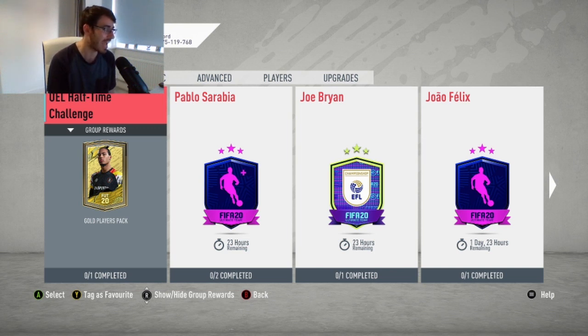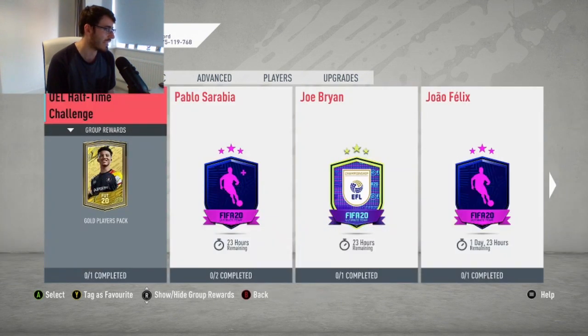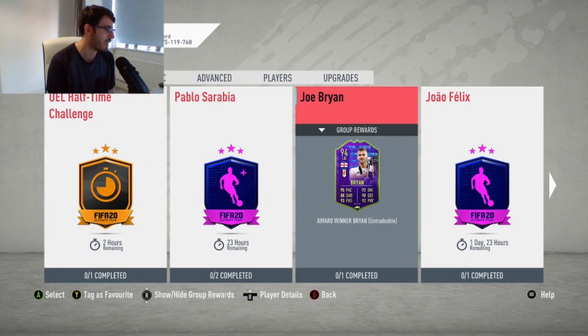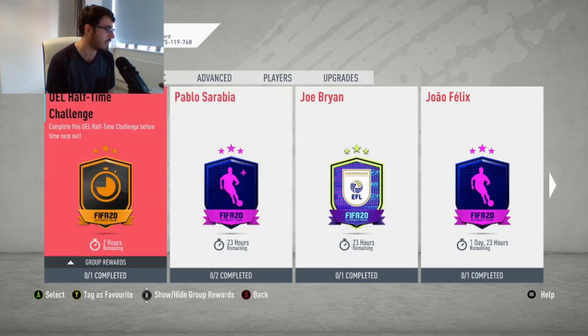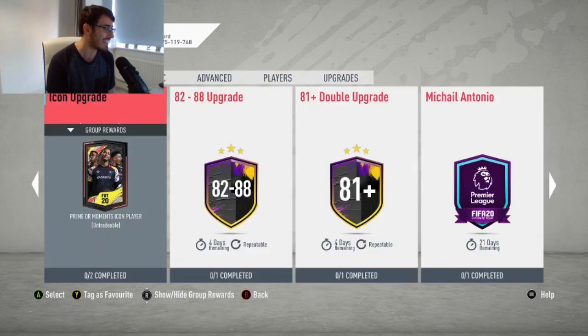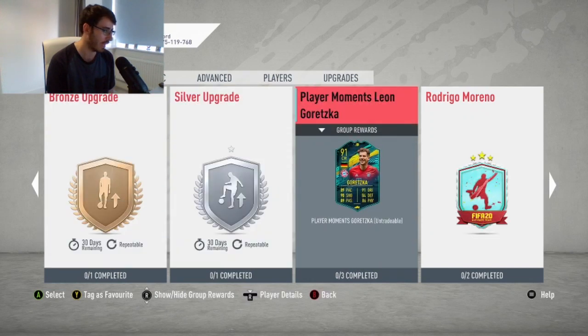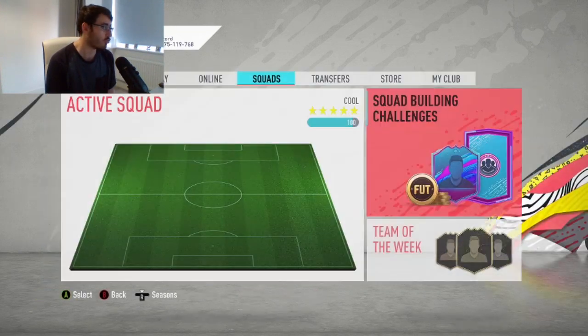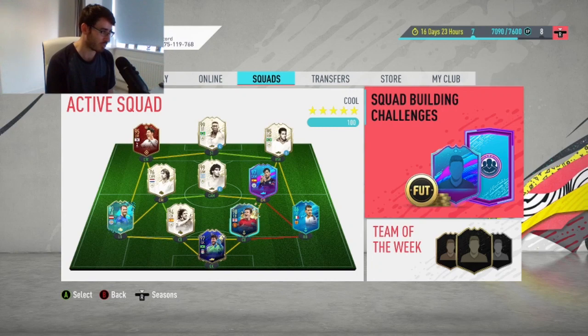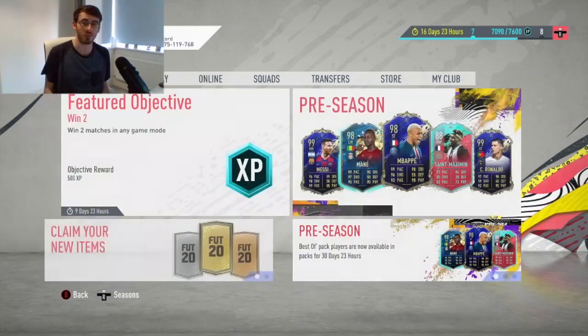I didn't get a great selection last time. Maybe is that a new daily SBC there for the UEL half time? I think it is. Of course there's some more Europa League games on tonight. Wolves against Sevilla probably being the more highlighted of the two fixtures, and it doesn't seem like there's anything else. There's no new player SBC, no new road to the final card. I'm not even going to check objectives because I doubt there'll be anything there whatsoever. We're going to open up this pack and hopefully get something good.